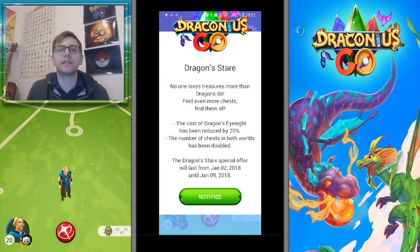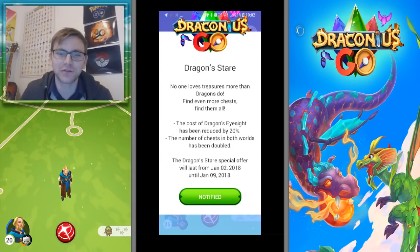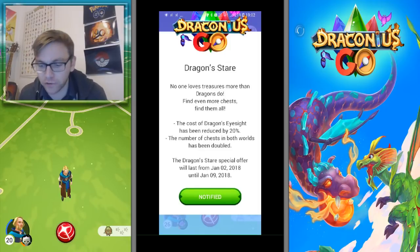Here's the Dragon Stare event. It's going to give us 20% off the cost of Dragon's Eyesight, making it around 240 coins. That's a pretty good deal considering it used to be 500. I've now saved up a lot of coins and hopefully I won't need to use them because I bought that big Christmas package.